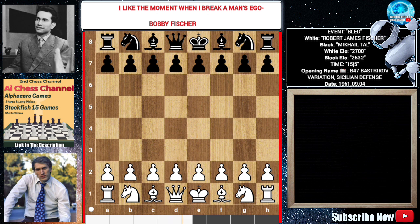We have black pieces for Tal and white pieces for Fischer. This game was played in 1961 in Bellegarde. I will comment the entire game. Let's start without wasting any time.